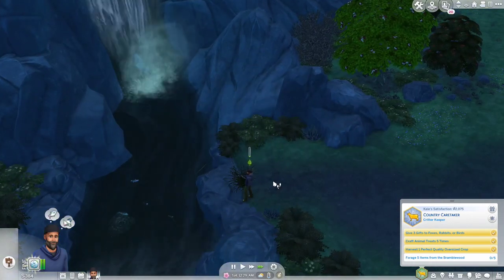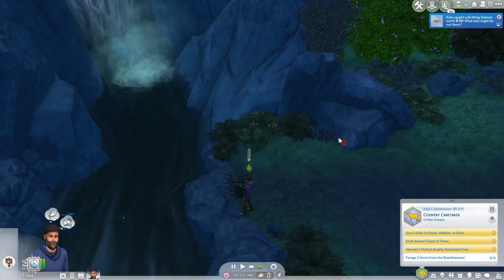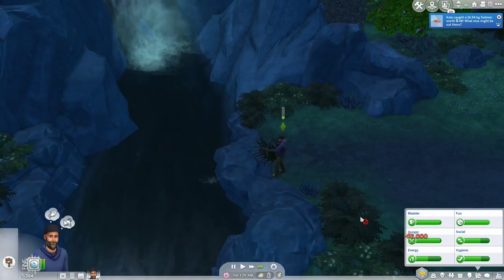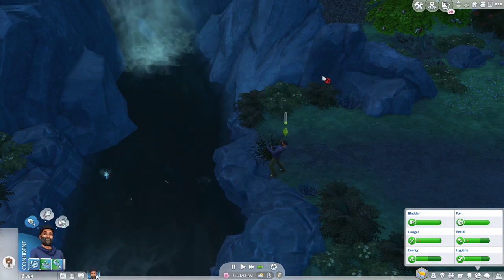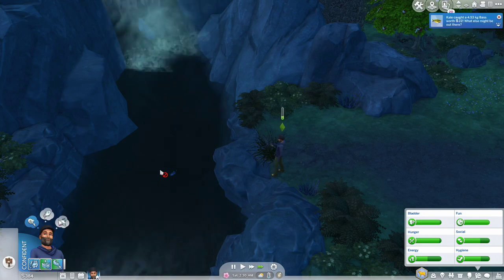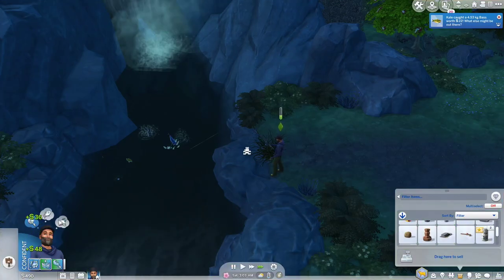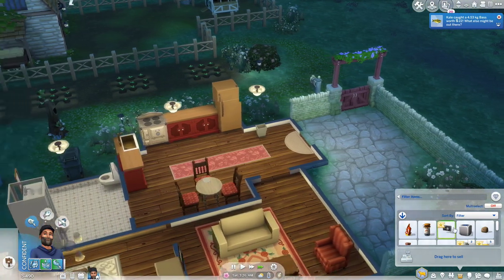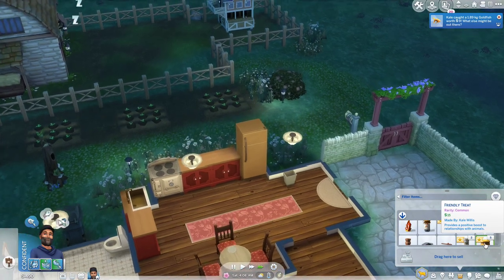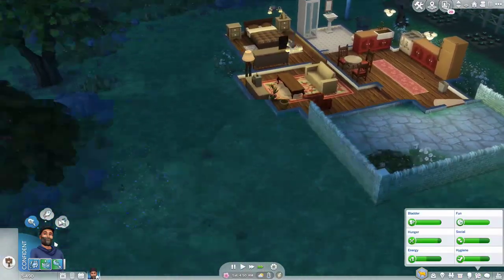Let's keep fishing since we'll need fish for the next lifetime wish - reach maximum level giving fish to people, and receive three gifts. We can't hit those yet but getting a head start. Wow, a huge salmon! Let's get the still bladder trait real quick to make life easier - nice, that's going to help Kale go through the rest of this lifetime wish. Milk and eggs in the pocket though - I don't know about that one!